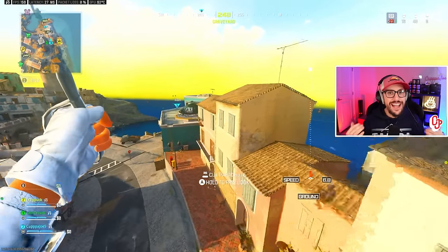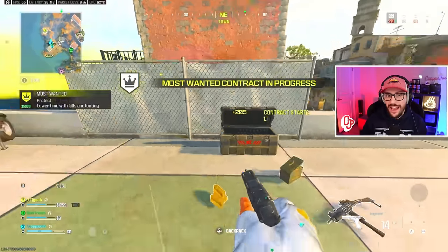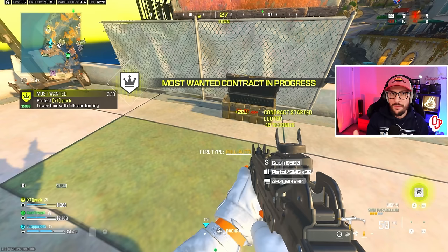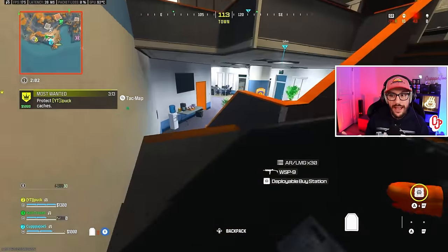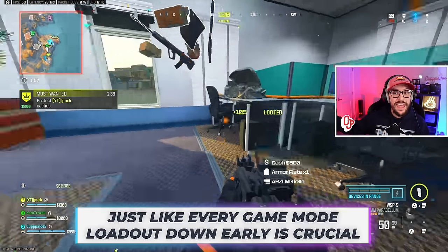Starting off with a high risk, high reward early game strategy — we're grabbing this most wanted contract to the left side. If this was center map I would not grab it, but we're on the outskirts, tucked away on the edge of the map, a little secluded. We can quickly get it done and get our loadout down, which is the most important thing for getting momentum in the game.